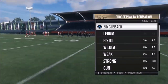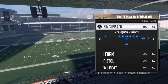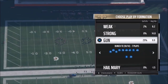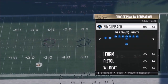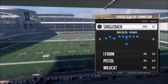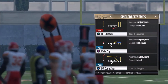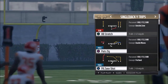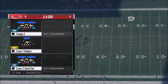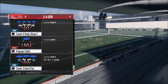This next play is really meant to beat over the top the cover four look that everybody's running — I think it's called cover four drop show two. I'm not in the Saints playbook right now; there is a version of it in the Saints playbook in the gun, but it doesn't work nearly as good. There's something specific about this setup. So I'm going to go ahead and find it — it's in single back wide trips, and the play itself is the PA Zone Shot. We're going to pick that famous cover four drop show two that everybody rocks.